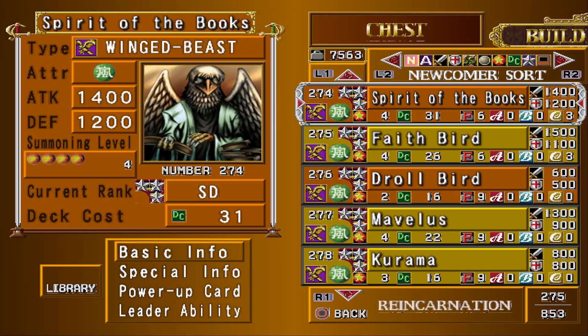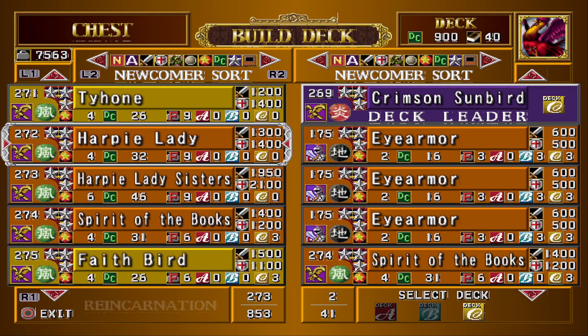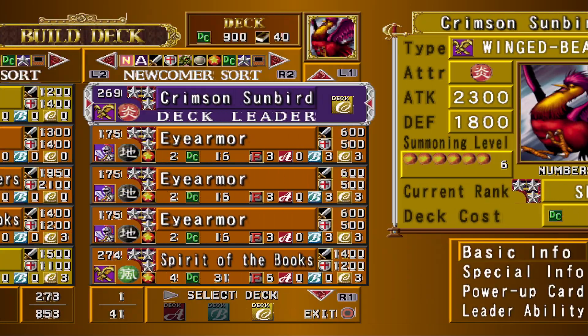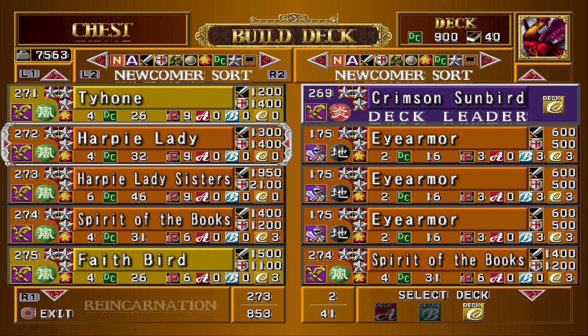So that's my issue with the Harpy Lady deck — it's just awkward. There isn't some clear advantage that makes it way better than what you can do over here. That's why I go with the Crimson Sunbird route. You could also do a Punished Eagle route and go with Warriors instead of Pyros, but Crimson Sunbird's slightly stronger than Punished Eagle.